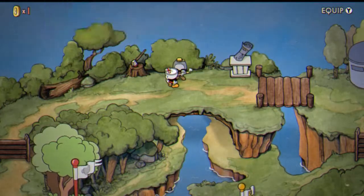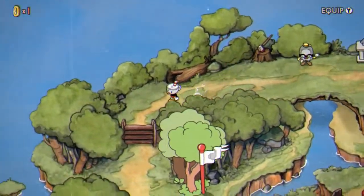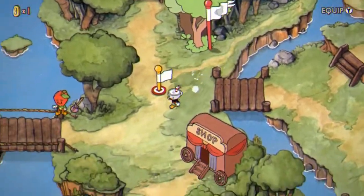Those scores I mentioned earlier for the boss fights and the run-and-gun levels actually come in handy with NPCs on the open level stages, since you'll be talking to NPCs on those maps who allow you to unlock certain features.